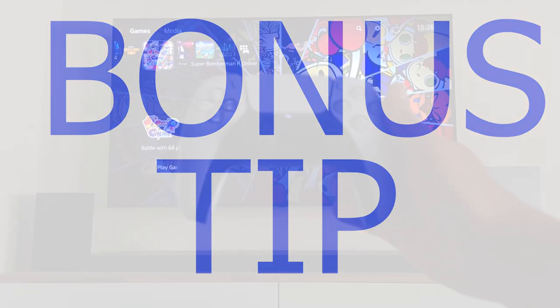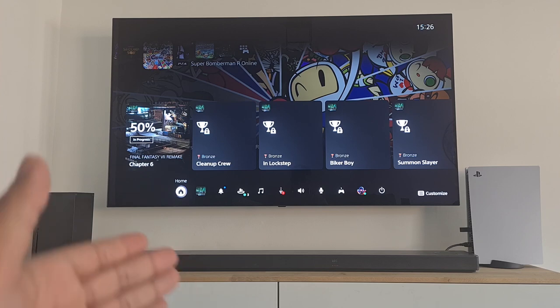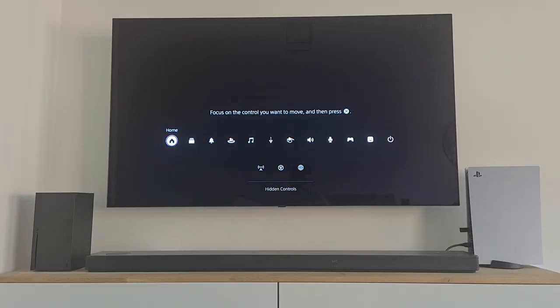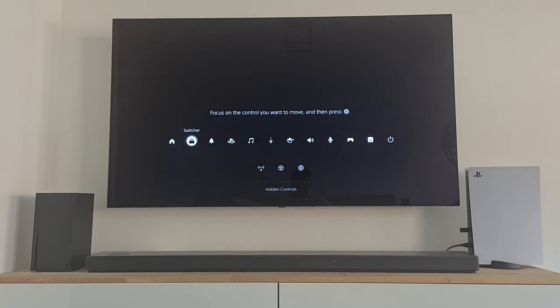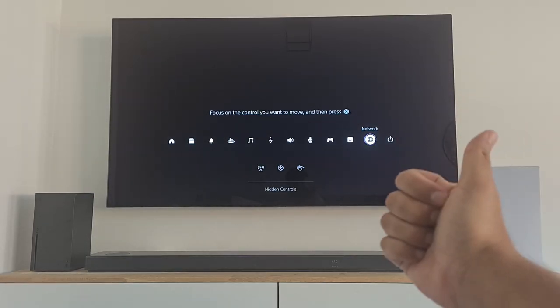As promised, here is the bonus tip: Customize the Control Center Layout. Hitting the PlayStation button on your DualSense brings up the control center, a collection of shortcuts for common functions. With the control center open, press the Options button on your controller — this shows checkboxes for each item, including some not visible by default. If there are items you don't want to see, you can drag them down. Now you have your own personal control center, making things a bit easier.